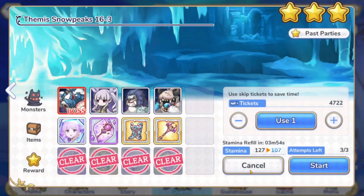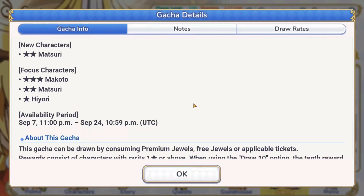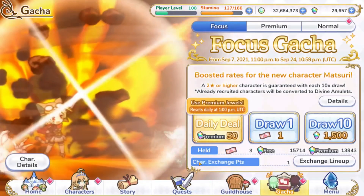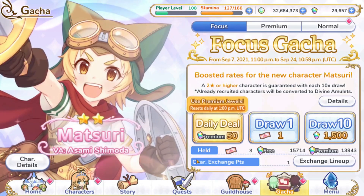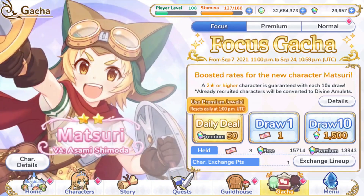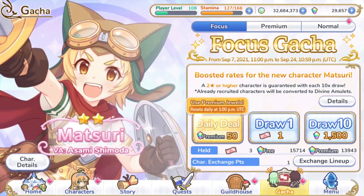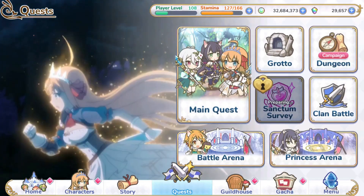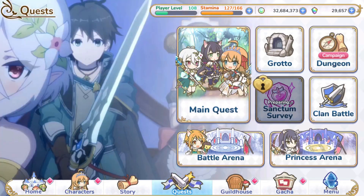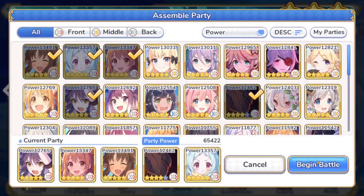As for Makoto, if you don't have her, there is a banner right now — the brand new Matsuri banner, which features Matsuri and three-star Makoto as the featured character. So you can make an excuse to pull on this banner, but keep in mind you risk losing your jewels if you don't get Makoto. Otherwise, most people should have been able to get Makoto from Clan Battle and should be very close if not already there. Everyone should have Jun and Makoto by now, unless you're a newer player.